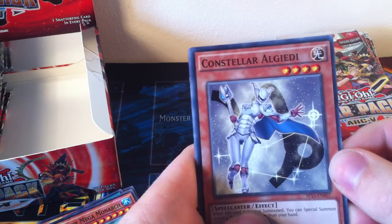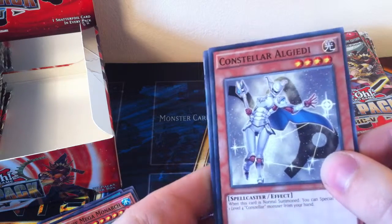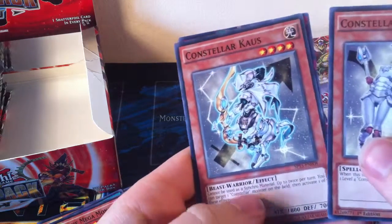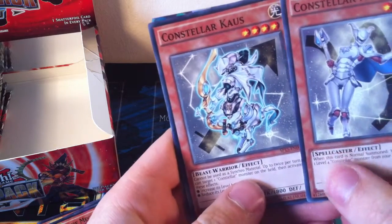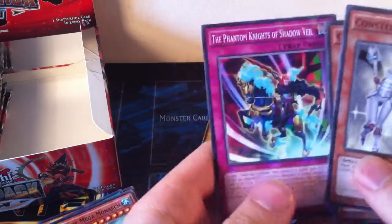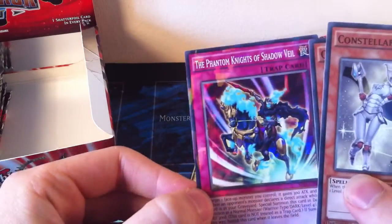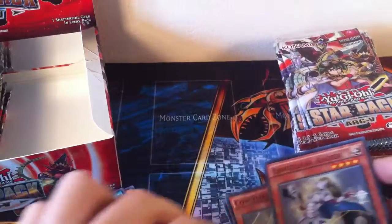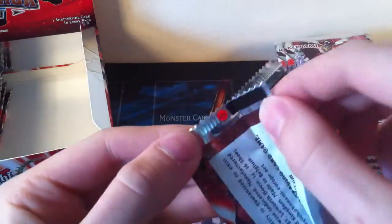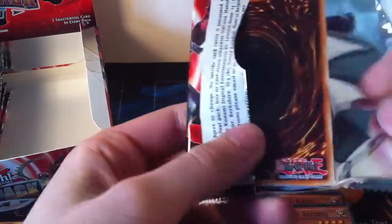Constellar Algedi — I think that's how you say it — it's pretty cool looking. And a Shatterfoil Phantom Knights of Shadowveil. Hopefully the lights are helping make this look a bit better, as I've had comments about shadows being a bit odd and being hard to see stuff, so hopefully this is going to help fix that.